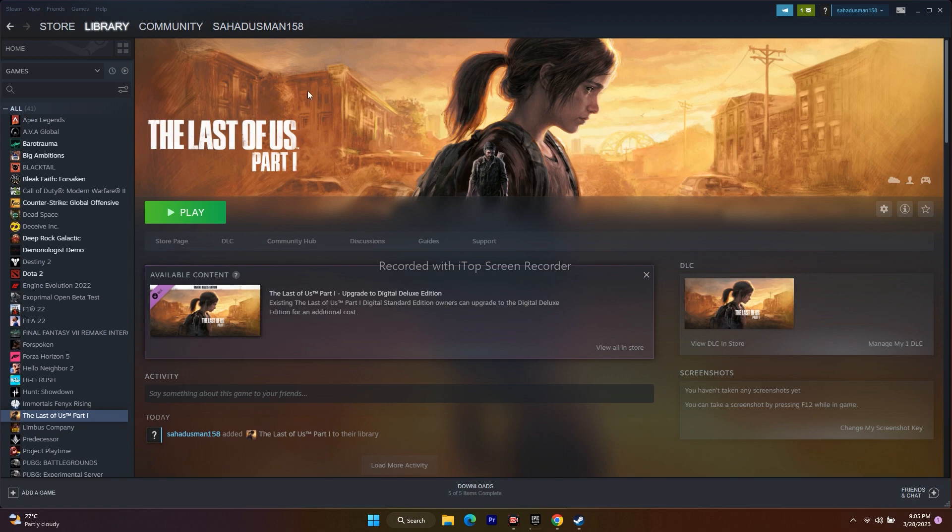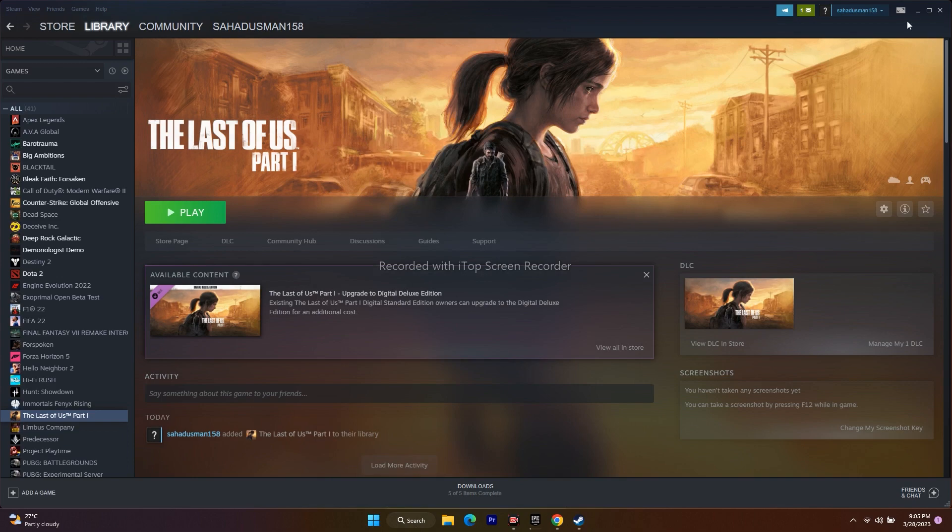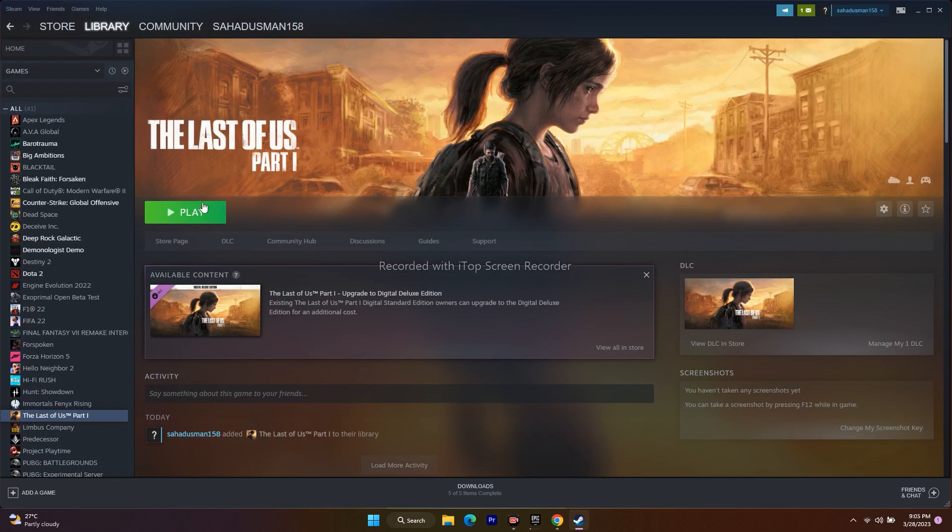So let's move to the workarounds. The first one is to restart the PC. Just go over here, click on this, and go for a restart. After the restart is successfully done, go back to Steam and try to play the game. This is a basic step, but for most people some issues can be fixed this way.